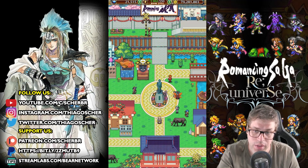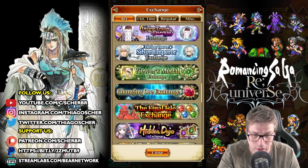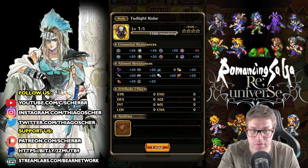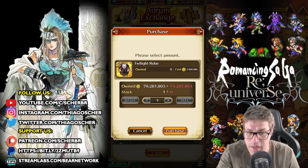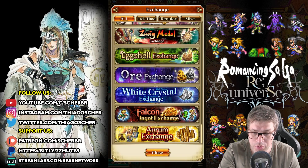There is a new equipment to get in the Aurum Shop — just click to exchange, then go to Aurum Exchange. You'll see the Twilight Robe, which is amazing: it gives resistance to almost everything, but is weak to fire, and also has resistance to ailments. Very useful for people that need resistance in order to trigger their passive, so grab this one if you haven't yet.